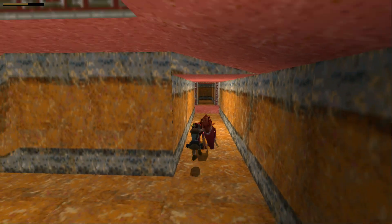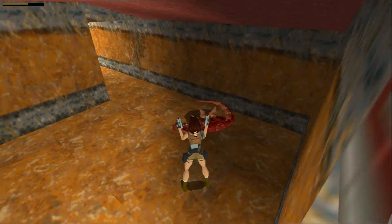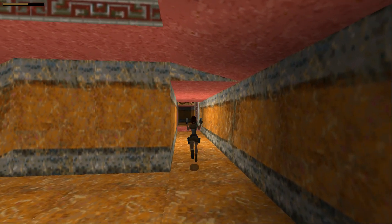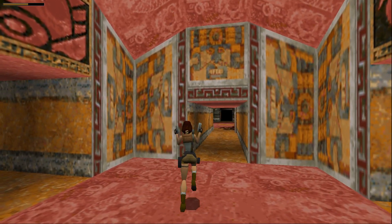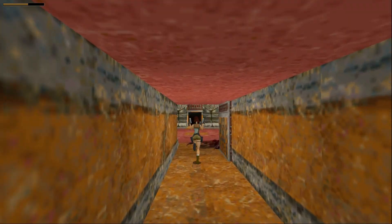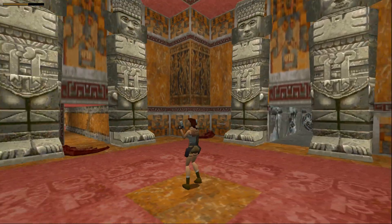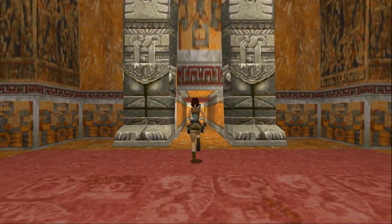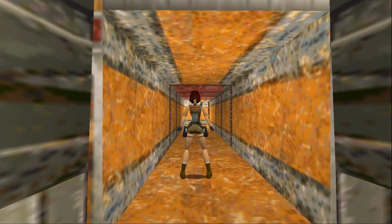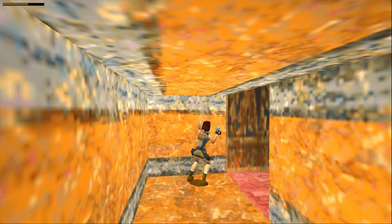There we go. Almost got the jump on me, he did. Now I believe there might be another dinosaur — I don't think that's the only one. Maybe it is. I believe that is the threat — over and done with. So the next area to proceed is down these three doors that we opened. Let's save and carry on. Guns drawn — got to be ready for everything.